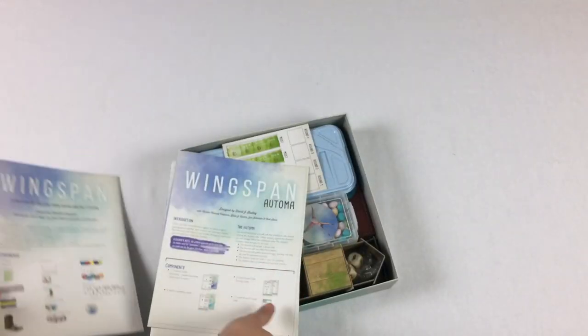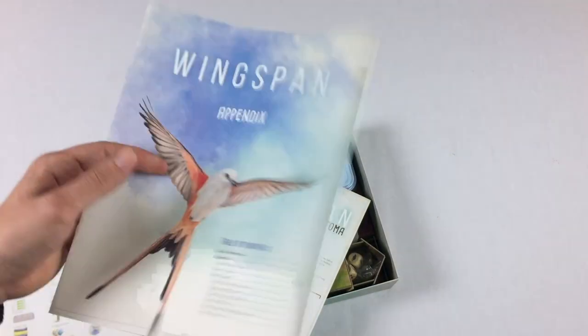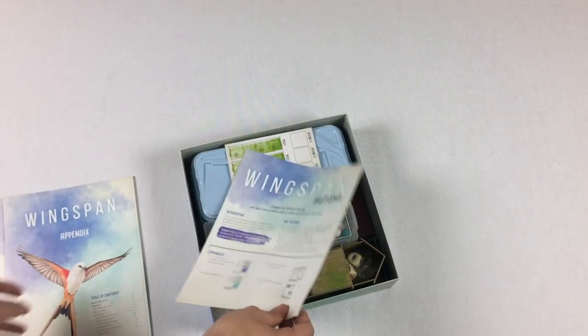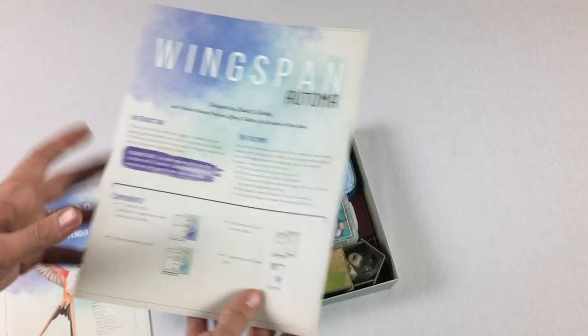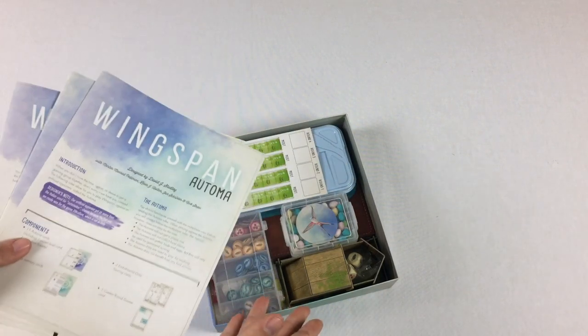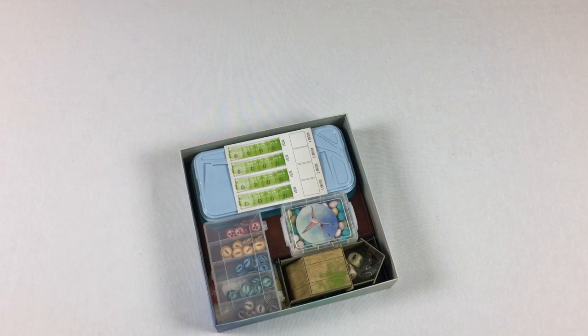There's a basic rulebook right here. There's an appendix for all of the different cards and abilities you're going to see. This has a massive deck of cards, and then a rulebook for the solo variant using this Automa deck that I actually like a lot. After I record this, that's probably how I'll be playing solo because it's a great system.